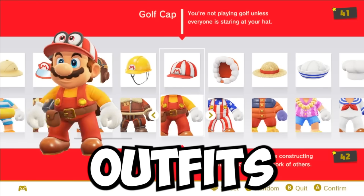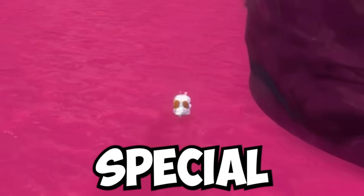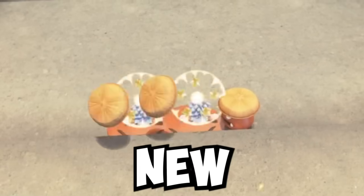In Mario Odyssey, Mario can change his outfits, but the clothes don't actually do anything. Today, we'll give costumes special powers to unlock a whole new way to play.